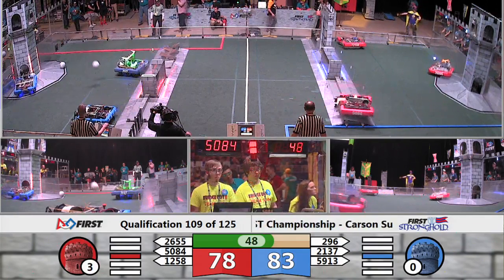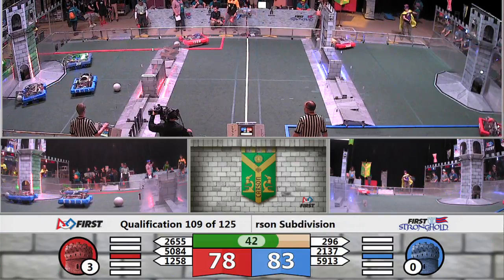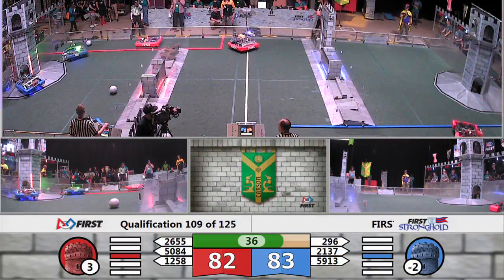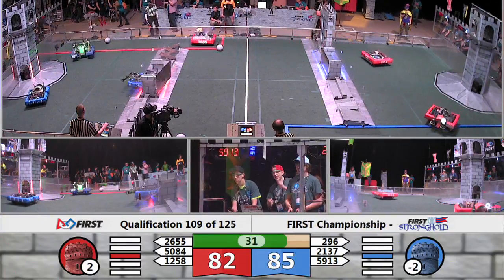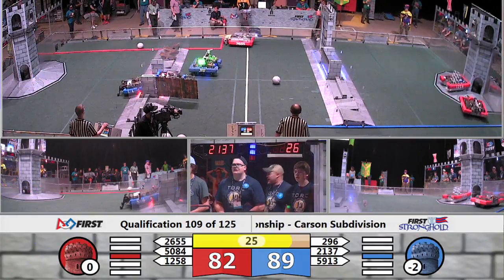The Red Alliance is now in position to capture if they choose to during the endgame. Blue has only a five-point lead and is looking to score more to solidify that lead. Northern Knights and their partner Torque put it into the low goal. Patriotix does the same.